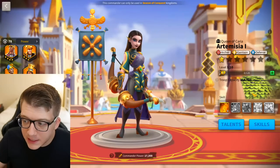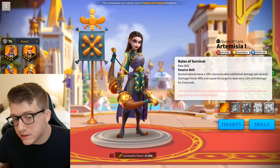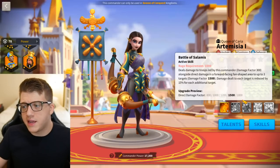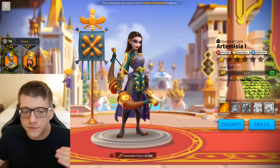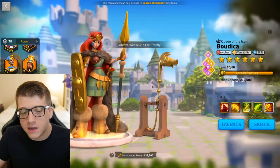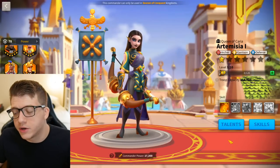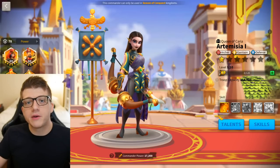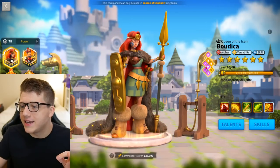Boudica also has 25% skill damage taken reduction, which is important because Artemisia's expertise gives enemies a chance to deal more skill damage. This stacks really nicely with the tankiness of Artemisia. Artemisia has a nice AOE that hits up to three targets with an 1800 damage factor, which is solid. Boudica's biggest downside is that she doesn't have AOE, so this pair really complements each other. If you've been working on Artemisia earlier, this breathes fresh air into her and gives you another reason to put her on the field.